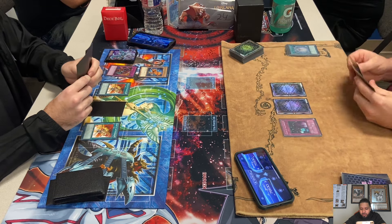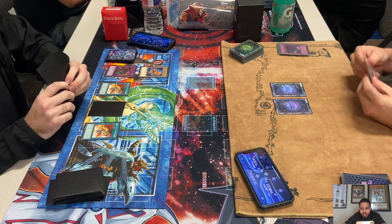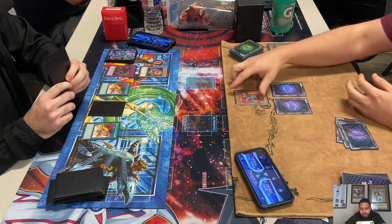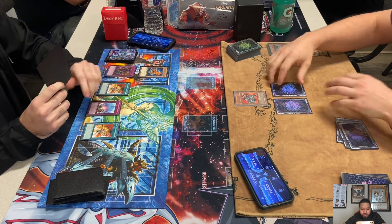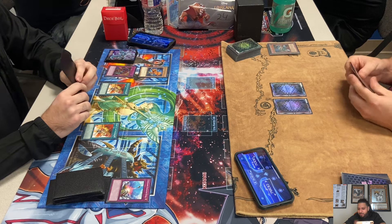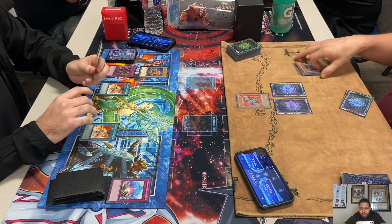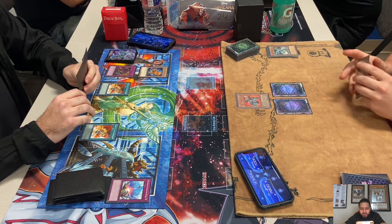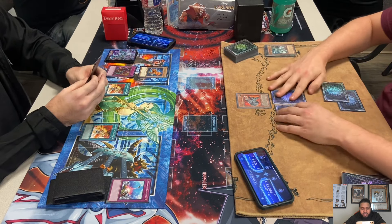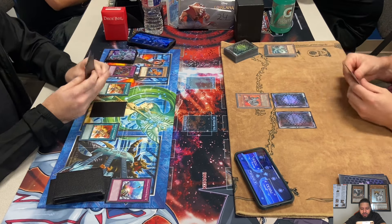Here comes Yada. Joey is now on the Yada and Jar train, which I'm not a fan of but a lot of people are. He composes the Fortress, which is not too bad — pitches Cyber Valley and a Fortress itself to bring back Fortress. It looks like he did not draw a normal monster so he's not going to get draws from Heart of the Underdog. Sets another back row and passes.